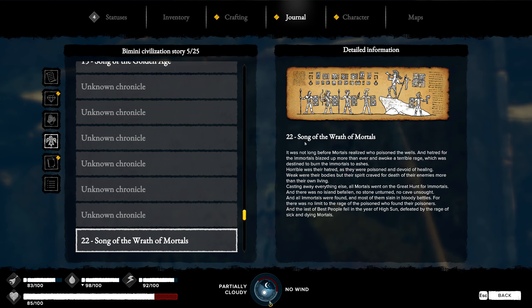Song of the Wrath of Mortals: It was not long before mortals realized who poisoned the wells, and hatred for the immortals blazed up more than ever, and awoke a terrible rage which was destined to burn the immortals to ashes. Horrible was their hatred as they were poisoned and devoid of healing. Weak were their bodies, but their spirits craved for death of their enemies more than their own living. Casting away everything else, all mortals went on the great hunt for immortals. And there was no island befallen, no stone unturned, no cave unsought. And all immortals were found, and most of them slain in bloody battles. For there was no limit to the rage of the poisoned who found their poisoners. And the last of best people fell in the years of high sun, defeated by the rage of sick and dying mortals.